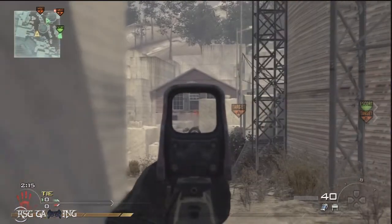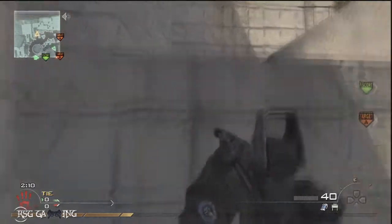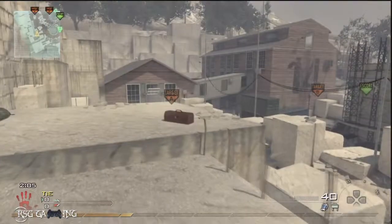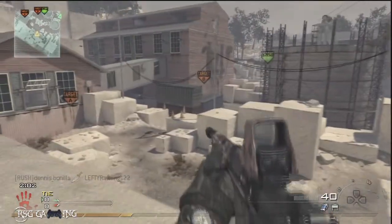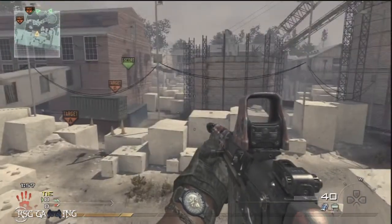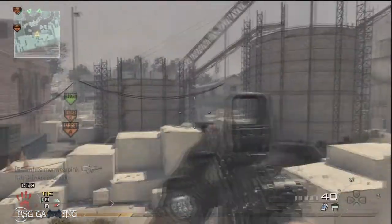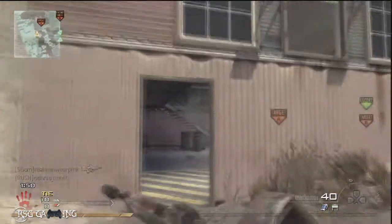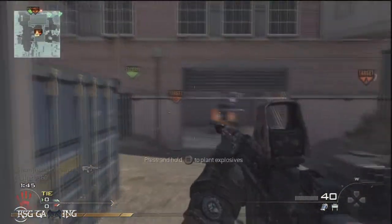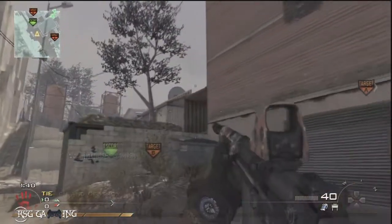The class I'm using in this search and destroy is the FAL. The reason I'm using the FAL is obviously because I got the rapid fire controller and I want to use the FAL fully auto. My class has Bling on it, using the holographic sight and the silencer. I'm using Hardline, and the reason for that is because the FAL is already strong enough — you don't need Stopping Power.